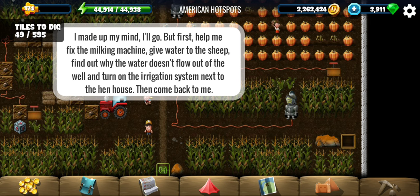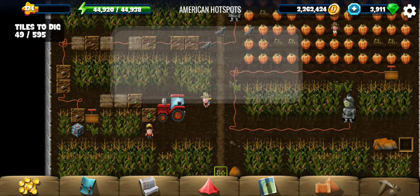He has made up his mind. But first you have to help him fix the milking machine, give water to the sheep, find why water doesn't flow, and turn on the irrigation system.